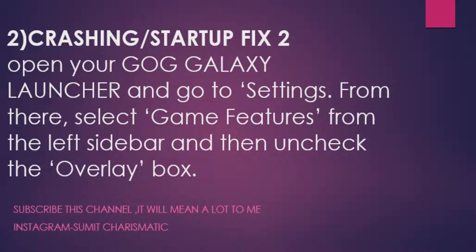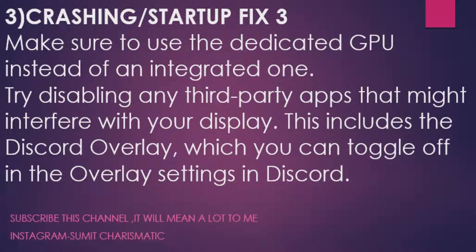Fix 2 is generally faced by people who bought the game from GOG. Open GOG Galaxy, go to Settings, select Game Features from the left sidebar, and uncheck the overlay box. This will fix crashing and startup issues because the overlay was forcing the game to crash and causing startup problems.